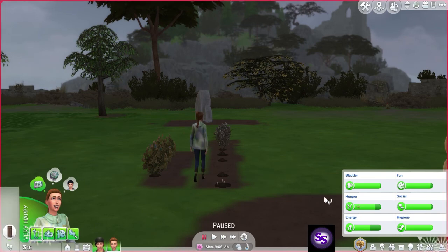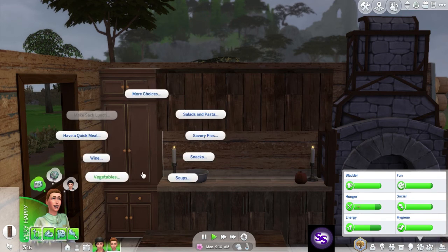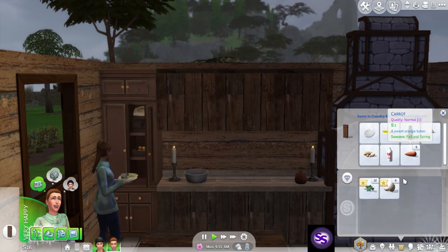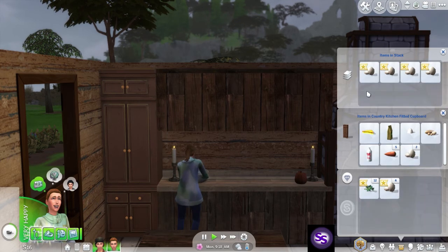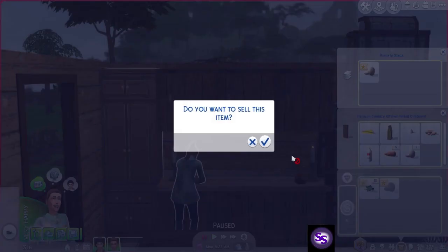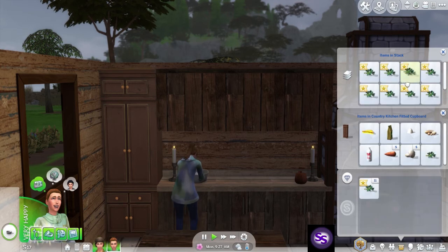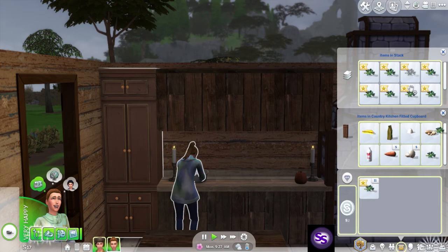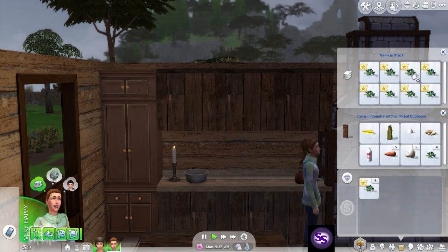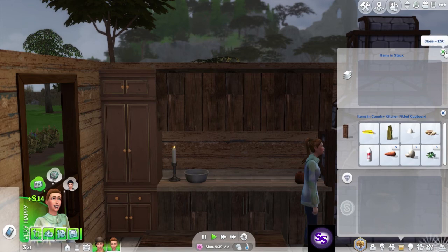She wants to clean out the spoiled food — okay, we'll let her do that. Put those in there. That one you can sell — it's not even worth it, but okay. We need to put five of these in. Wow, glitchy. And then we can sell those. Yay, we have $14 more. Now we have $31.